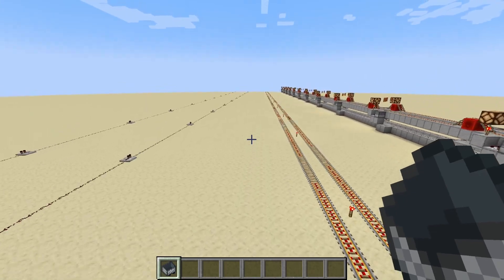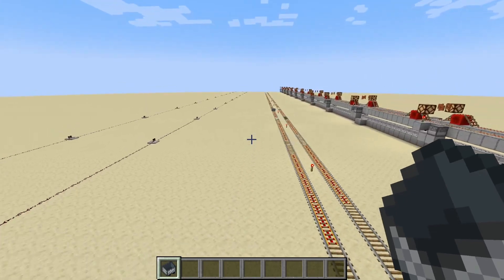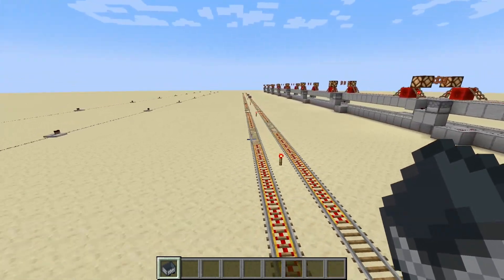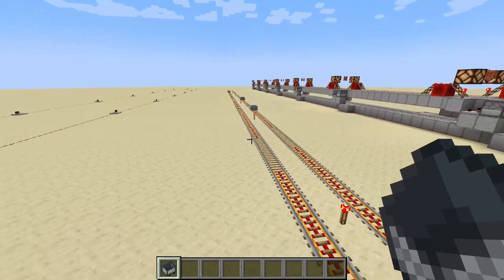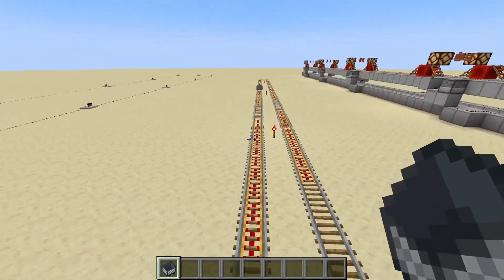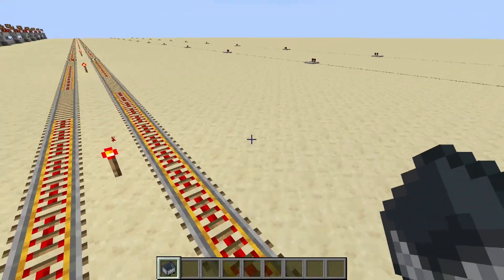I'm just going to chase these minecarts down. If all the chunks were loaded, we would not have one coming back like that. And here comes the other one — so we've had one return, two come forward, and one get stuck. This is what happens with minecarts getting onto unloaded chunks.